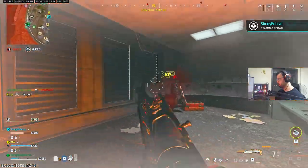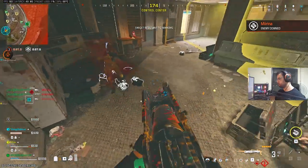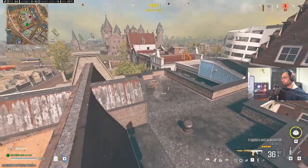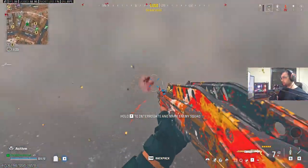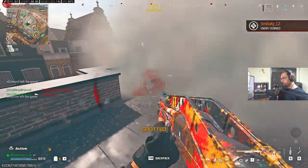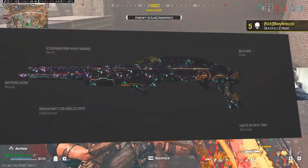This is the ultimate close-range meta, but only if you know how to use it. The Reclaimer 18 is a two-shot shotgun with an impressively fast fire rate and a tight spread. While many complain it's a no-skill meta because it's a shotgun, the truth is quite the opposite — mastery is essential. This is the best Reclaimer 18 loadout; be sure to use it in tactical stance.